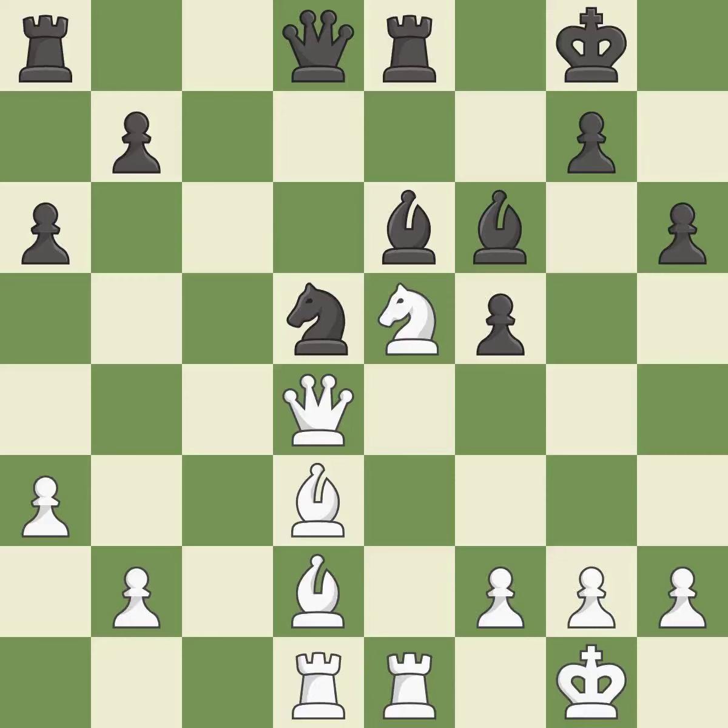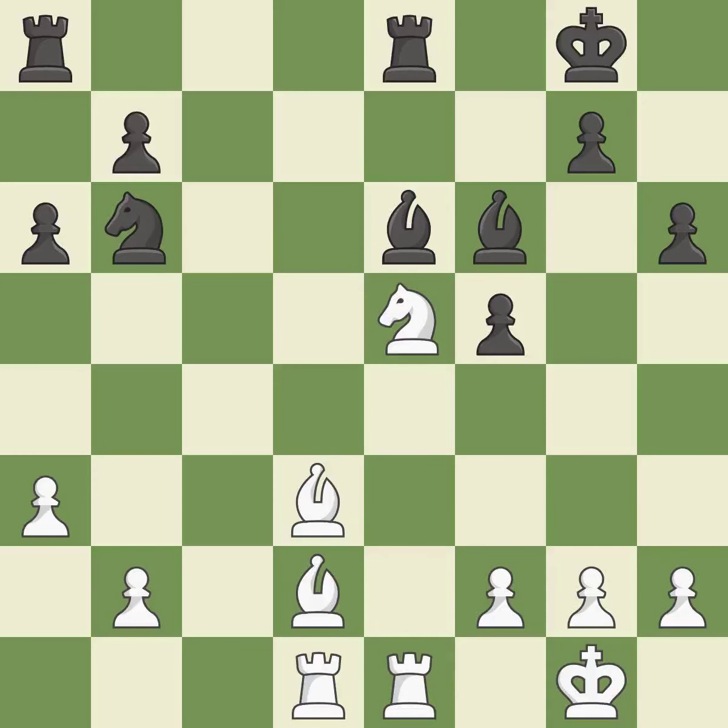This activates a rook by developing it off of its starting square — it is excellent. This offers to exchange pieces of equal value — it is best. This is an equal trade — it is best. Recaptures. This threatens to reveal an attack on a knight — it is best. This wins time by threatening a knight and forcing it to move away — it is best. This move puts the knight on a safer square — it is best.